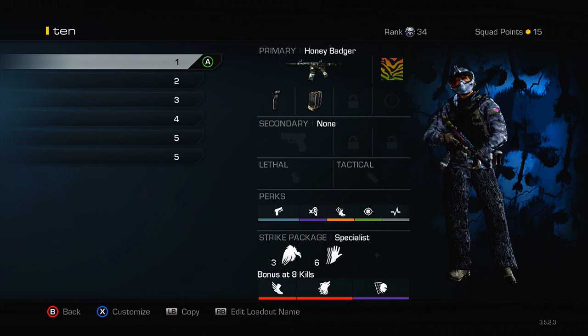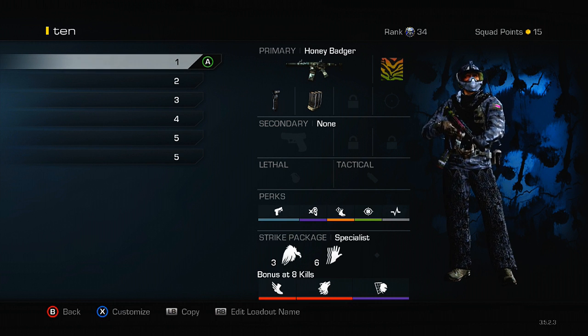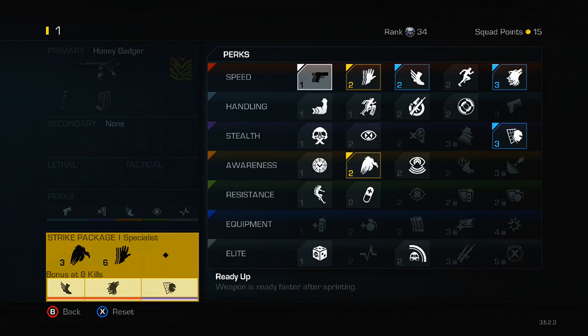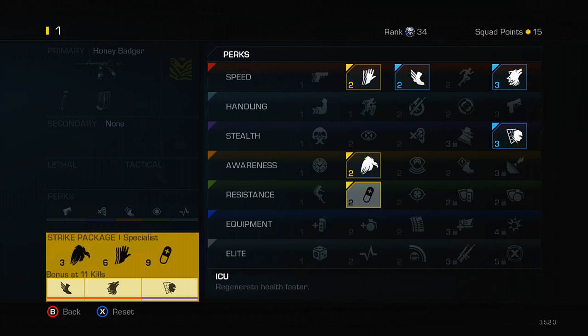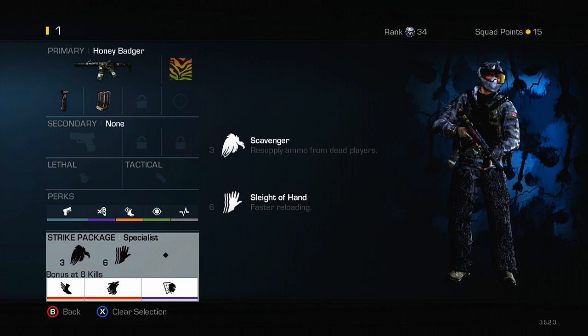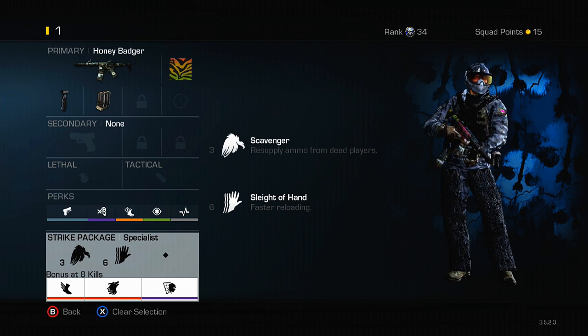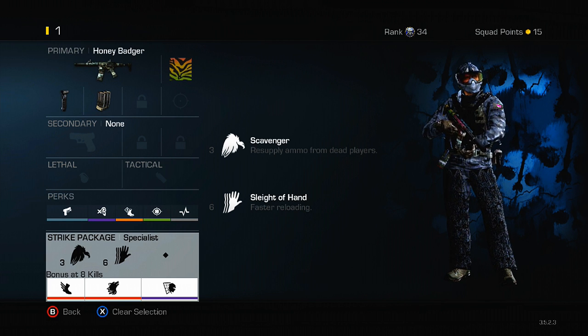Hard Line helps you acquire perks faster. Now, you'll notice I do not have a third perk on the strike package — let me explain. If I were to add a third perk, my bonus goes from being earned at 8 kills to 11 kills. I am not okay with that. 11 kills is nearly halfway to my chem strike, and I'd much rather sacrifice that one perk and get my bonus at 8 kills. You're sacrificing one perk for three perks on your bonus, and I definitely think it's worth it. You can put on whatever perks you're comfortable with — these classes are what I use the most and feel the most success with.